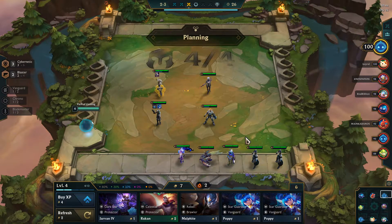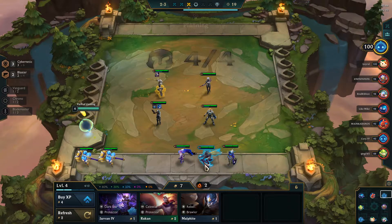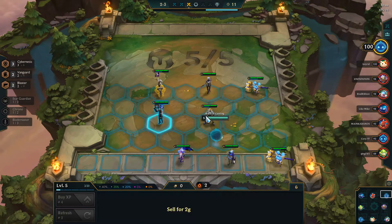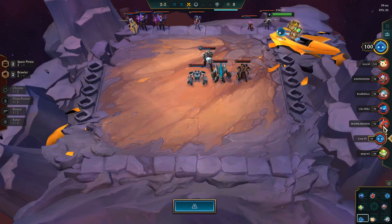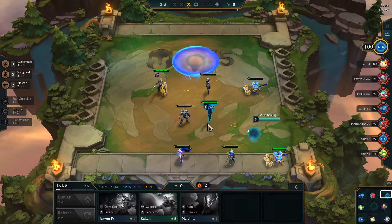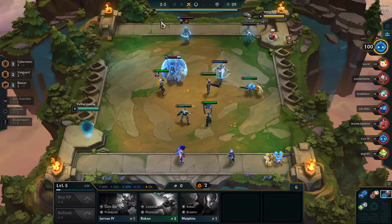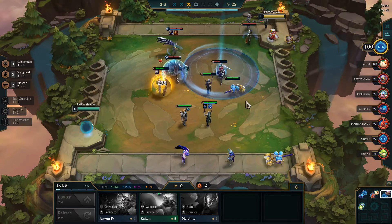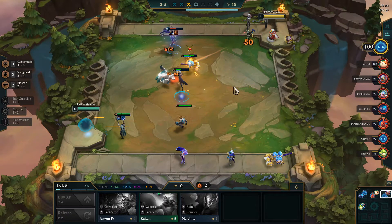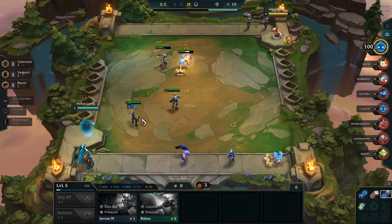I can level up again and put in the Poppy, because I want to be aggressive - this is just the most aggressive opener I can do. There's a Blitz over there, so I want to make sure that Lucian is close to the Blitz so he doesn't get pulled. This guy doesn't have a tanky frontline but I have this crazy tanky vanguard and a Lucian, so nice and easy.